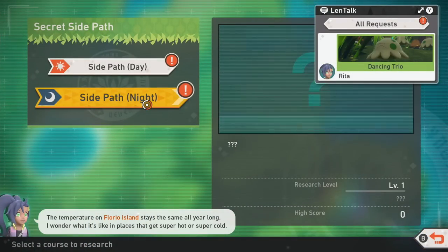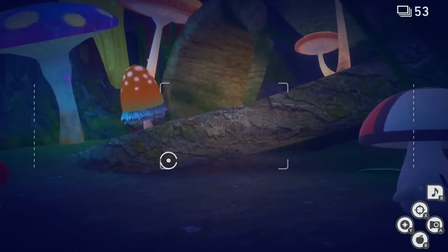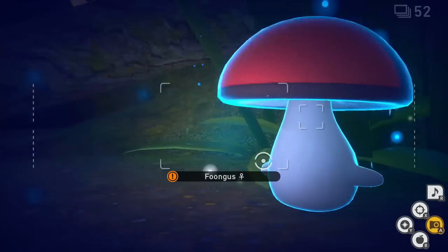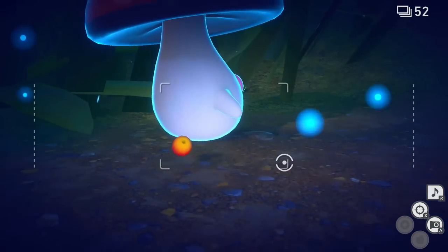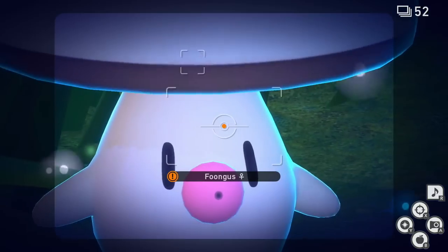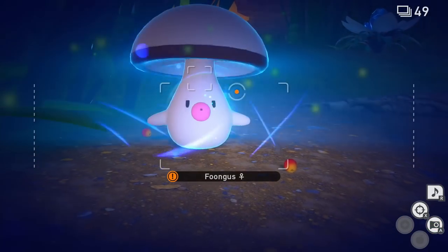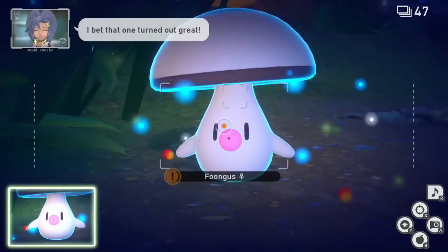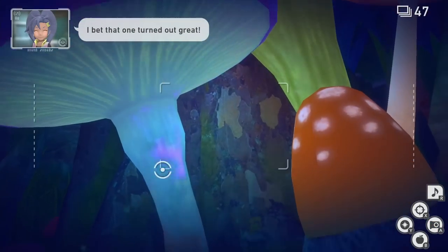After beating the side path during the day, you'll unlock side path during the night on level one. Over here, there's going to be one Pokemon to find, and that is going to be Foongus. He's right on the main path. If you focus on the left or the right sides, you'll be able to see him at the very beginning. He's not hidden at all, and there are many of them. If you're lucky, you might get them to use their Spore attack.